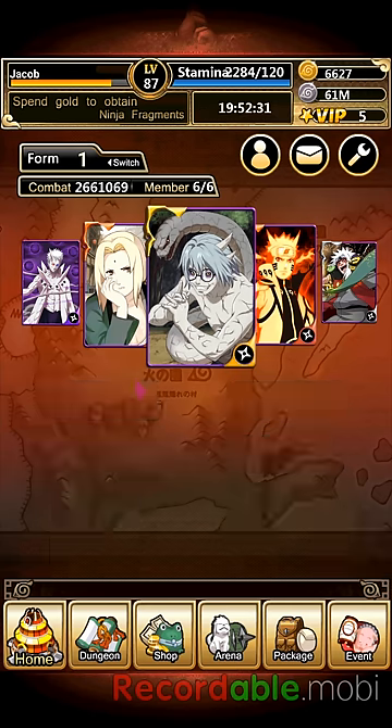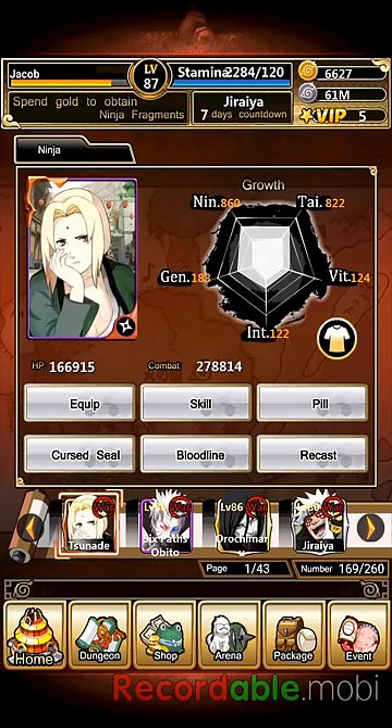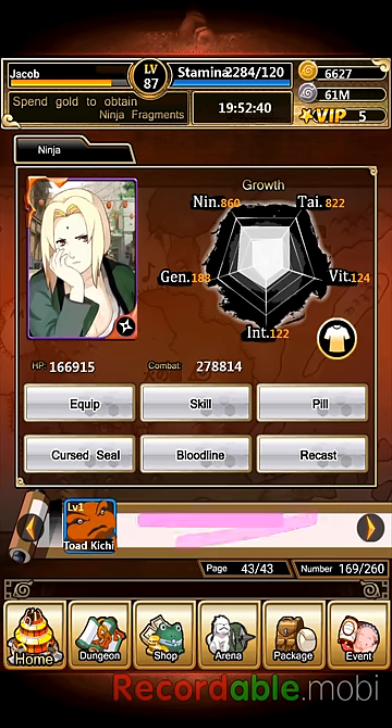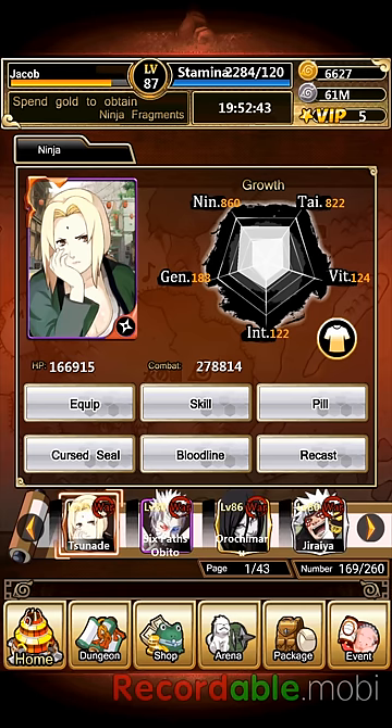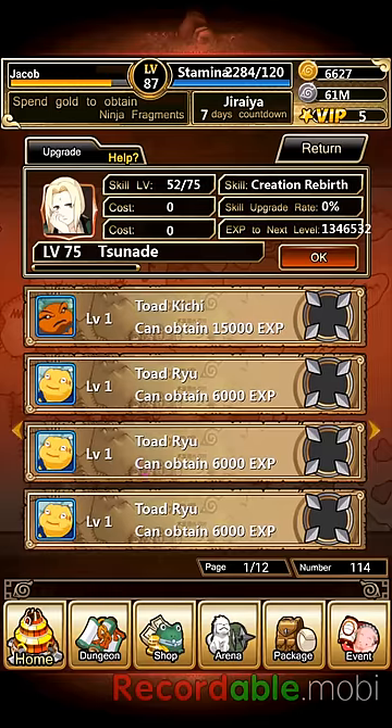I have 169 cards in my inventory. I don't have too many good ones - most are junk. I have bronze Tsunade; she is a little level 75, I guess I could level her up a little bit.